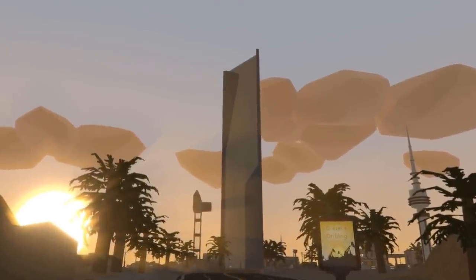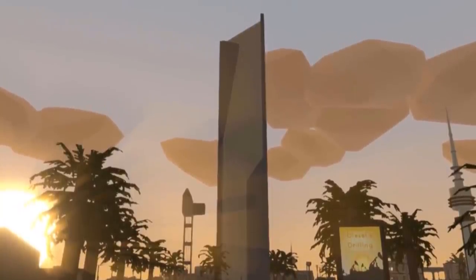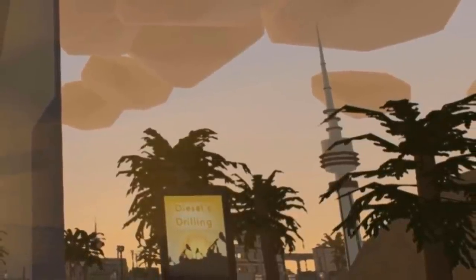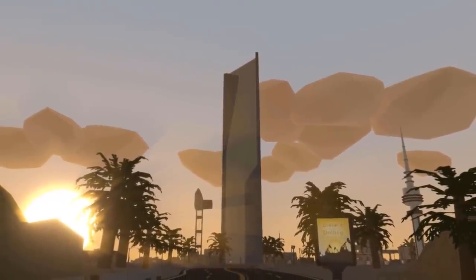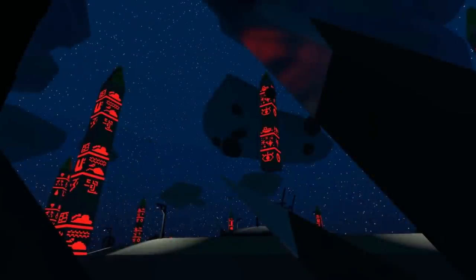The two towers we can see here are popular landmarks in Kuwait. The left tower is the Al-Hamra Tower, which is a skyscraper located in the capital of Kuwait, Kuwait City. The right one is the Liberation Tower, which in real life is a 372-meter-high telecommunication tower also located in Kuwait City. Both of those towers give us an idea that this is Kuwait City, the biggest and most important location on the map.